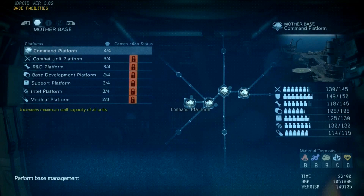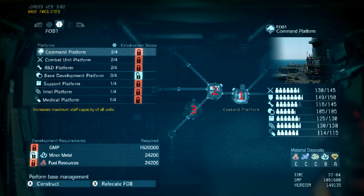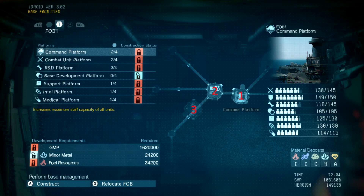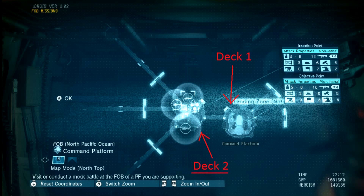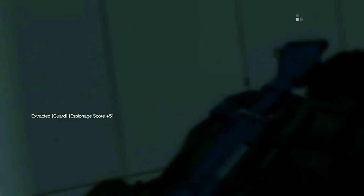Now that you know how to build and upgrade the FOB, we can continue on to managing it. By default, you start off with a command platform with only the first deck. You can upgrade it by giving it more decks, and here's why that's important. When someone invades, they invade from the highest-numbered deck on the platform. So if you've upgraded to three decks on the command platform and that's the platform they choose to invade, their landing zone will have to be on the third deck. They will then have to travel all the way to the top center of your first deck to infiltrate and win.